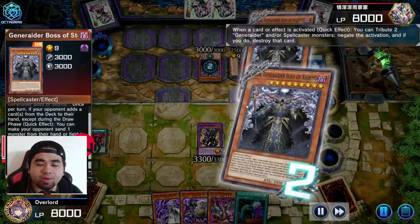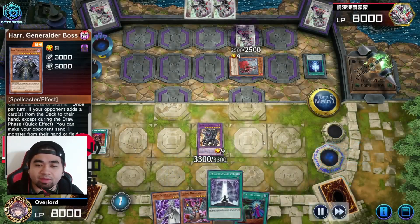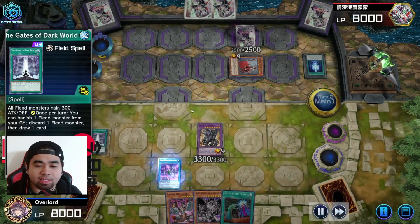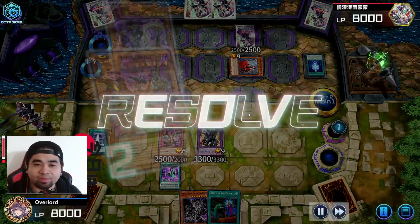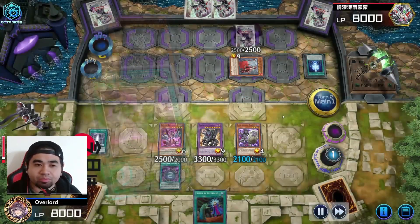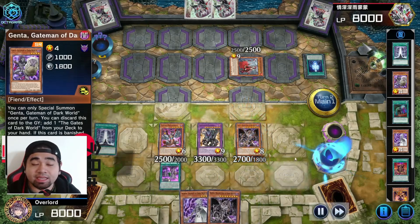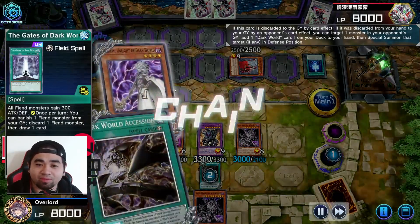Caliga is popped and the Heart activates its effect — not sure why it popped itself; please let me know in the comments. Genta is activated getting a copy of Gates; Gates is activated sending Snow to the graveyard. Luckily we drew into Archives from Gates' effect. We summon a second copy of Genta, then use Archives to send Grapha to the graveyard and pop the back row. Archives also lets us draw two cards — it was Called by the Grave.